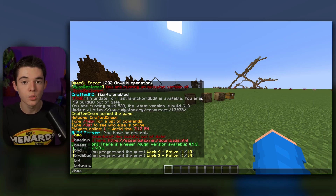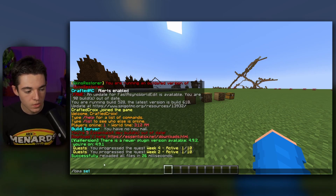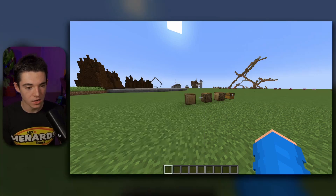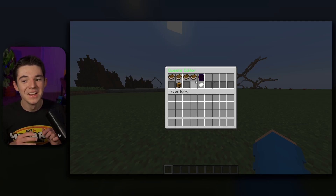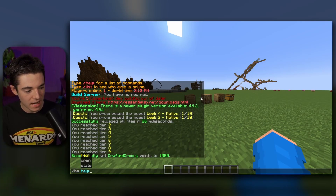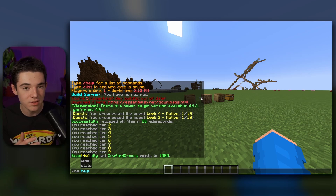The main command is /bp, but if you are an admin you can do /bpa — this gives you access to a whole lot more commands. We can reload the plugin like that. We can set a player's balance, pass, or points. So for CraftedCroy, we can give or set my points to 1,000, and I reached tier nine. We can even use the Battle Pass editor, however for now this seems to only work for quests. Player commands include /bp open, stats, and help — that's all players have access to, but everything else is through the GUI.